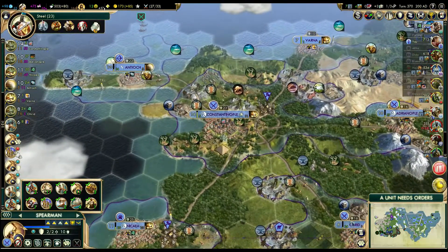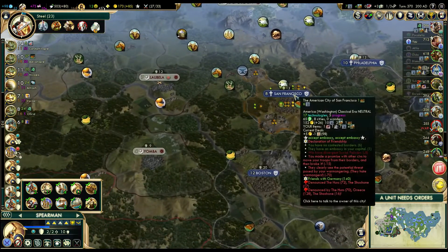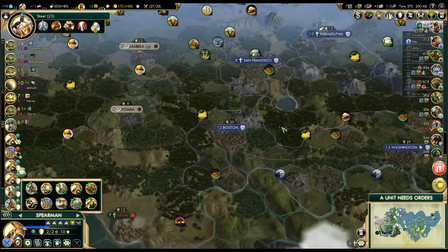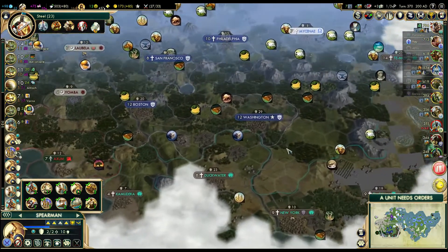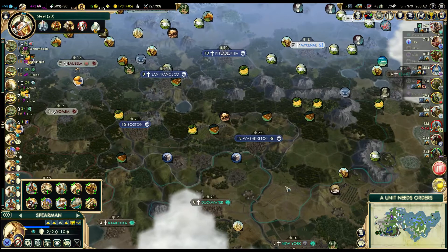Does it look like with America? War with anyone? America will denounce both Hans and Shoshone, so it's only a matter of time. Look at this citadel — that's a perfect location to prepare an invasion army.